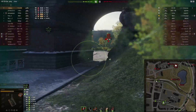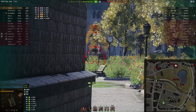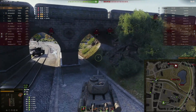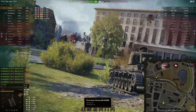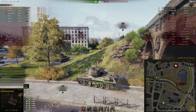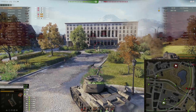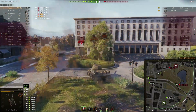I'm thinking about what tier six mediums could hold a candle to this thing. For me, the Cromwell B and the standard Cromwell are both incredibly strong tanks. The Easy Eight, when it comes to DPM, gets 16 less millimeters of penetration and less alpha as well. The 76 millimeter guns that the Shermans get as a whole are quite out of meta at the moment.